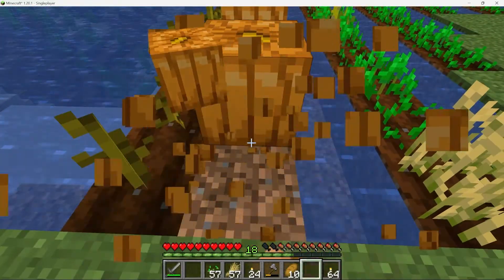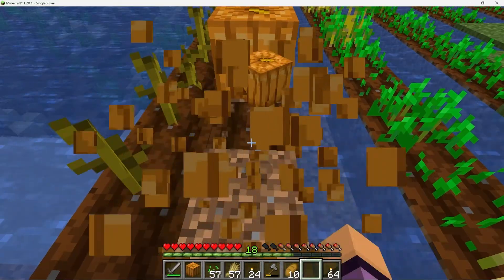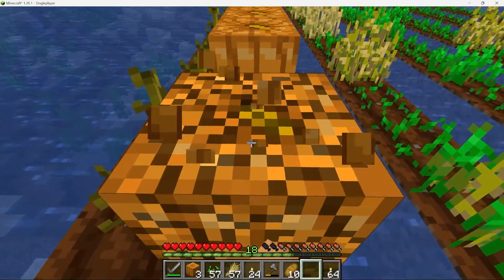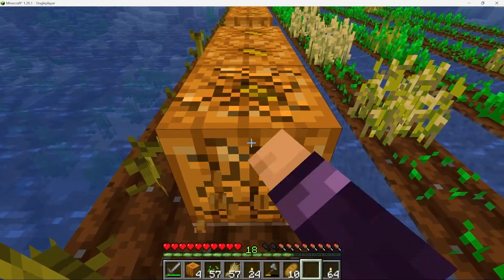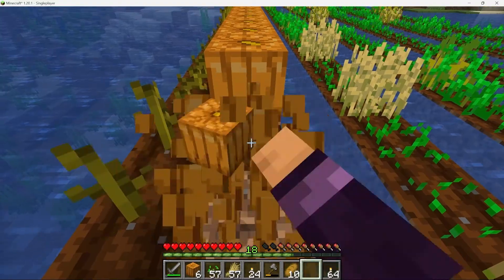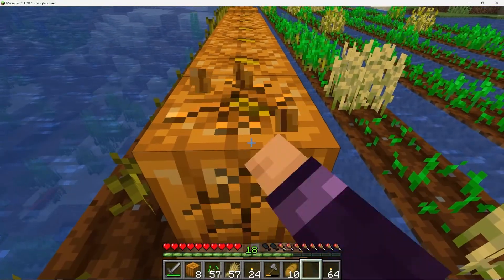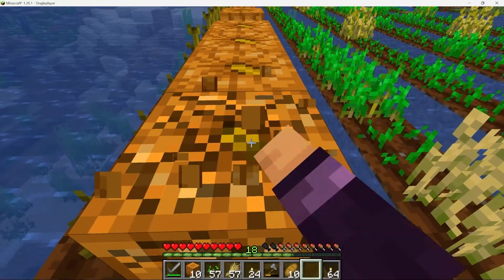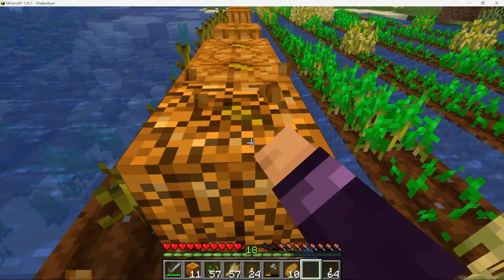It appears that the time has arrived to gather the pumpkins from the field. This is a crucial step in the process of growing pumpkins as the timing of the harvest can greatly affect the quality of the final product. Before beginning the harvest, it is important to assess the condition of the pumpkins and ensure that they are fully ripe. Once the pumpkins have been gathered, they must be properly cleaned and stored in a cool, dry place to ensure their longevity.